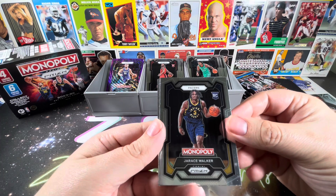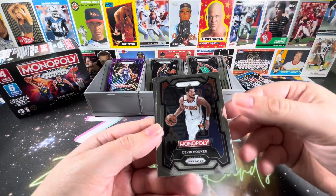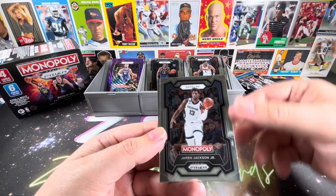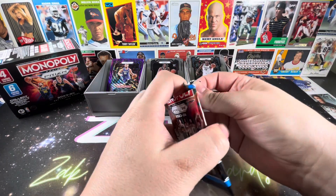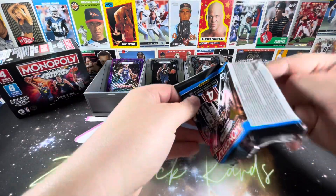Another rookie — Jarius Walker, apologies if that's not how you say it. Devon Booker, Jaren Jackson Jr., and Zach LaVine. Four packs to go including this one and we'll get out of here very quickly.